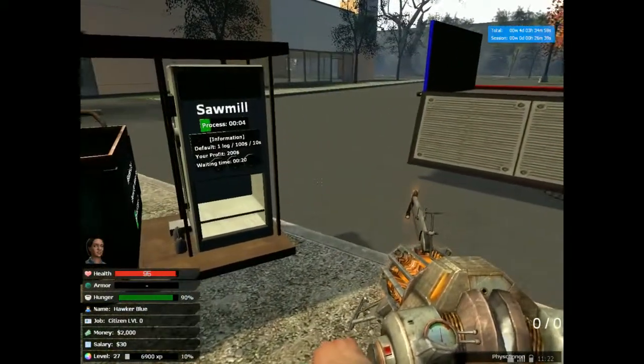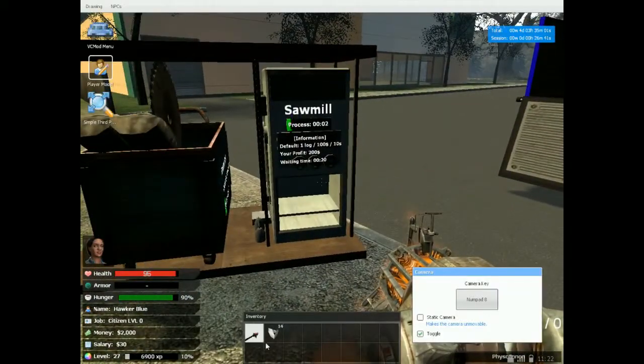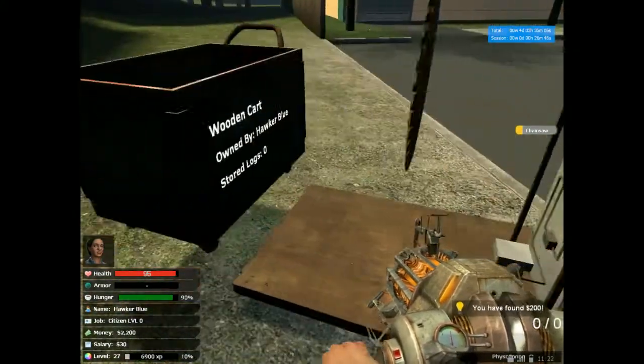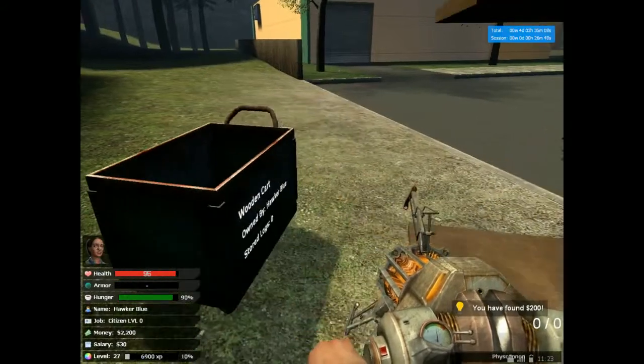Whilst that's doing — which will take another 4 seconds — I'm going to put this in my inventory: the chainsaw. Grab my $200, that's free now for use, and this is here.